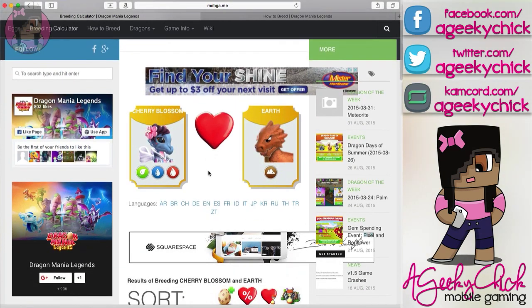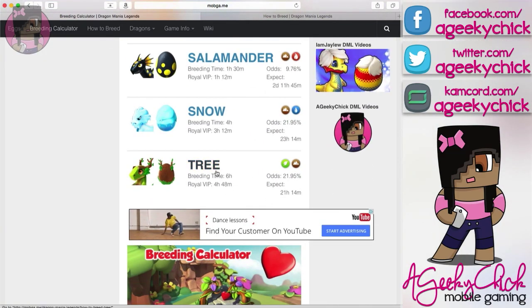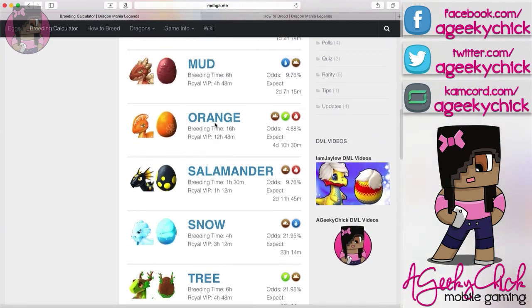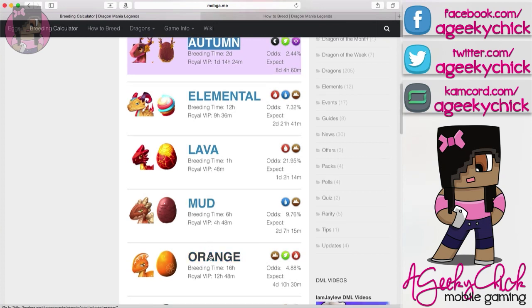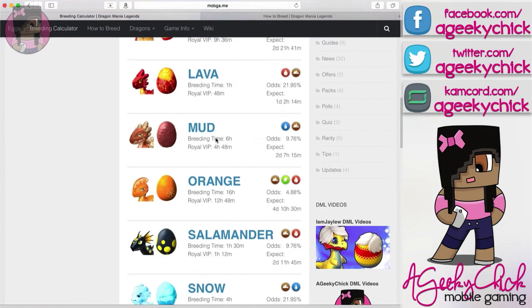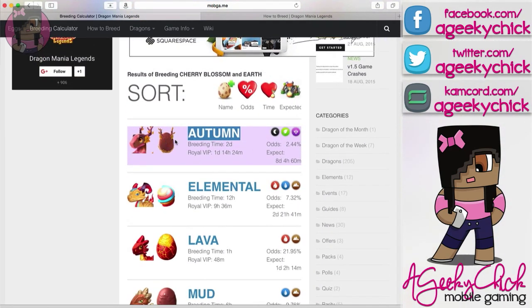Here, just for an example, is Cherry Blossom bred with Earth. These are the only options I could come up with: Tree, Snow, Salamander, Orange — Orange was the highest breed time I would get — then Mud, Lava, and Elemental. Elemental is another high one, but Orange is the highest. So you have two somewhat high breeding times, and the other ones are under four or five hours with VIP time, and then there was Autumn — when you look at it, there are few options with Autumn being the longest one. Pretty good deal.